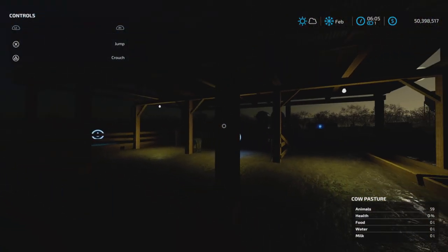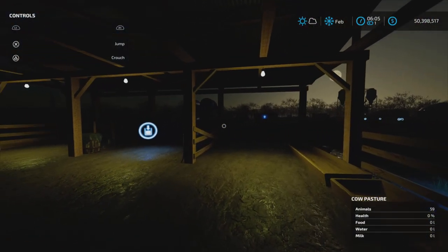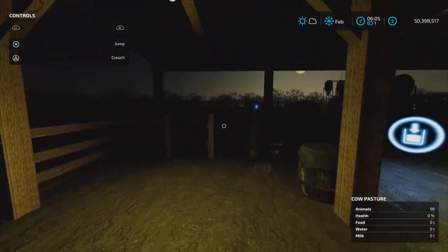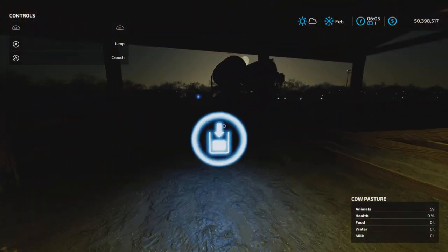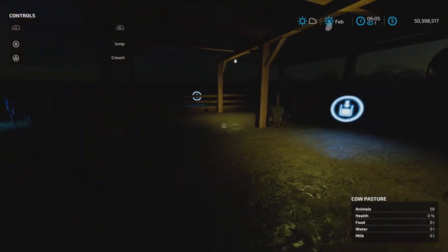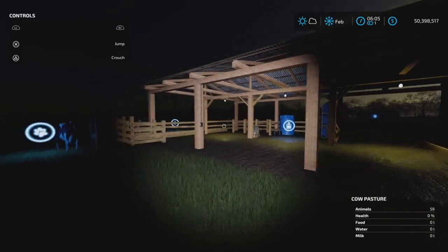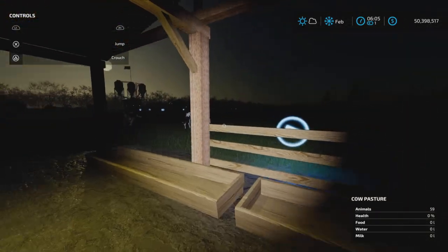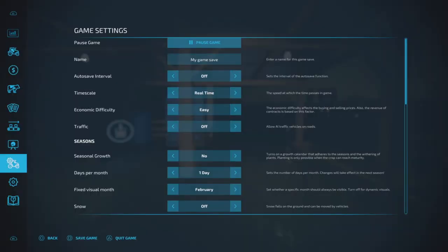There we go — that is the kind of lighting you get, which is still better than nothing. At least it gives you a view of the milk unload area, which is still somewhat precariously placed. Everything else seems to be the same as it was before.